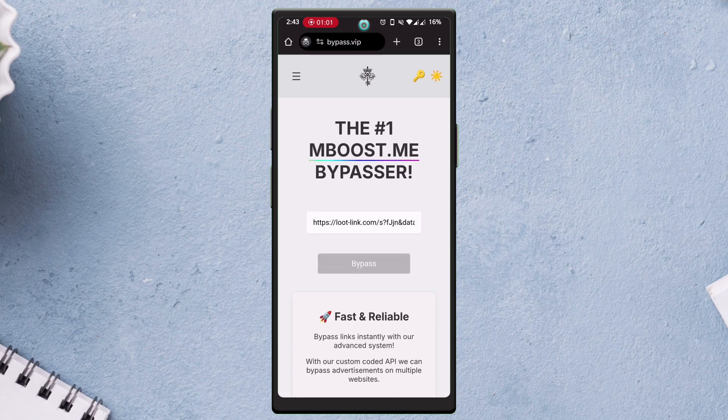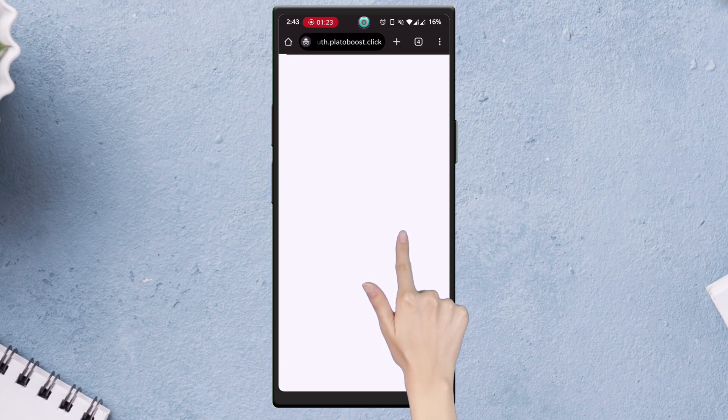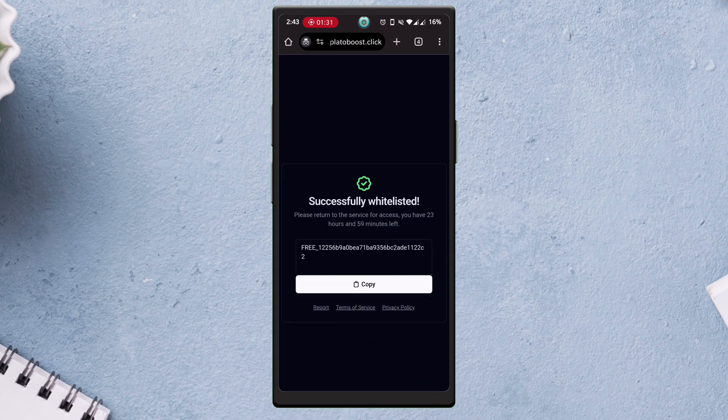Let the website do the work, and once the link is bypassed, you will see a pop-up like this. Tap on Open, and you will be redirected to this page which says Create Your Keys. Finally tap on Continue to get the keys.